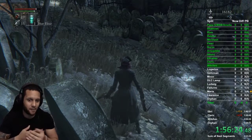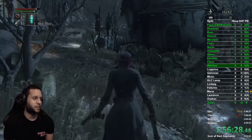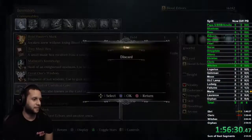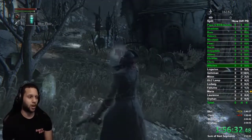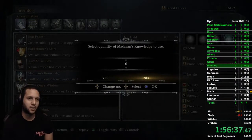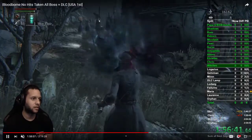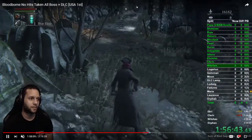You are now in your safe zone — relax. Put your bold hunter's mark on, keep your blue elixir on, and make sure you have enough for this split. I think you need five total, so just make sure you have enough.